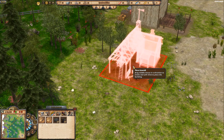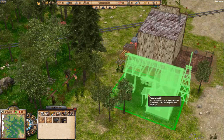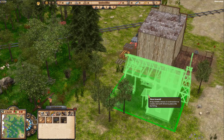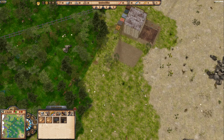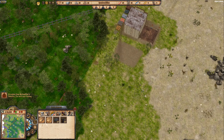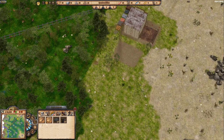We'll place the sawmill back-to-back with the town hall. One thing I really like about this game is how trees work — unlike other games, you can't just drop a building on top of trees. You need your lumberjack to clear the area first. Single trees must be cleared before you can build on those spots.